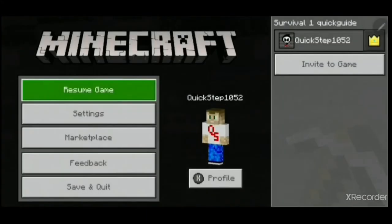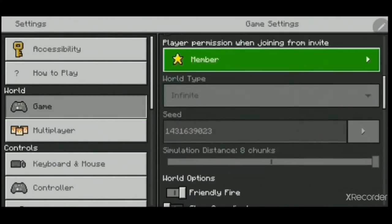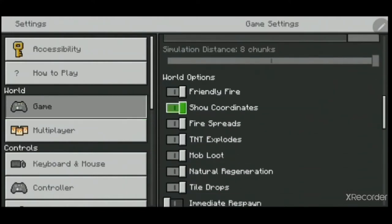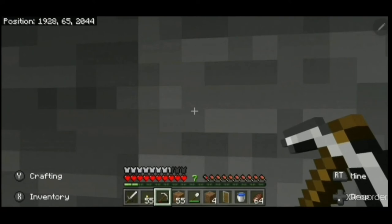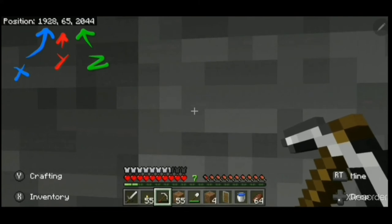Now about that Y level I mentioned earlier — if you don't know what it is, I'll show you. Go to the game settings and scroll down to show coordinates, then turn it on. Now you have three sets of numbers in the corner of the screen: these are the X, the Y — the one we are interested in — and the Z coordinates.